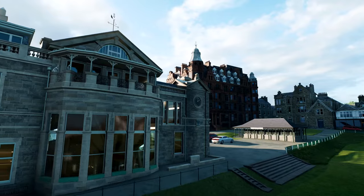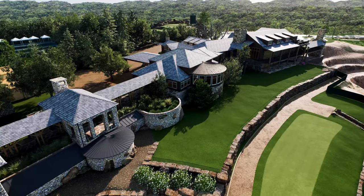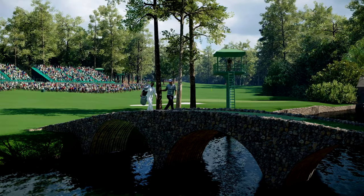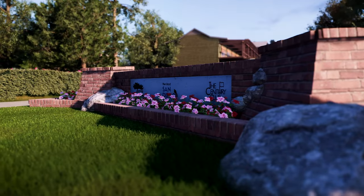In addition to the course terrain map, this process also produced precise rendering of clubhouses, iconic vegetation, bridges, tee markers, rock formations and other on-course elements.